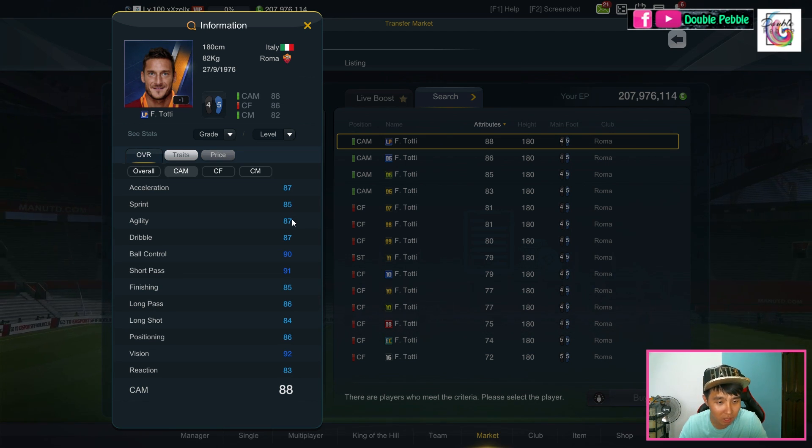This Totti is a bit ridiculous — he's very fast: 85 sprint speed, 87 acceleration, and very good agility as well. 87 dribbling, ball control expected very good, short passing at 91 — although even with short passing 20 I'm sure he can make good short passes. Finishing 85, long ball, positioning is 86, and vision is 92. Reaction is a bit slow but generally reaction is not very obvious in the game unless you're talking about rebounds.